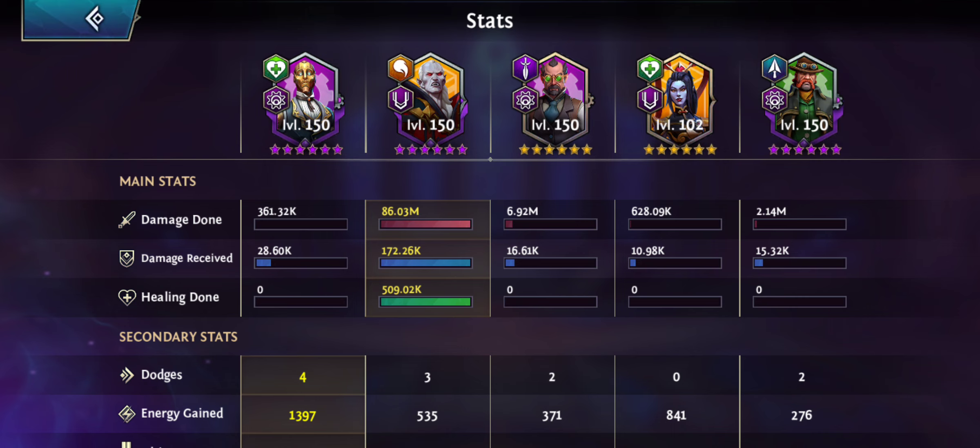Look at this — 86 million damage with one hero, pretty insane. Let's check out the fight. I can mention as well that he did a lot of this mega hit, which could be some form of bug or glitch, so not sure this is intended, but pretty amazing damage — well done Cole.